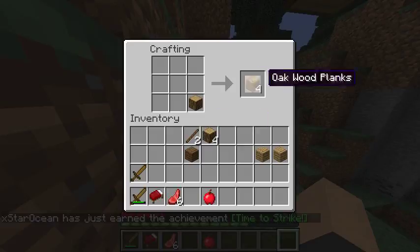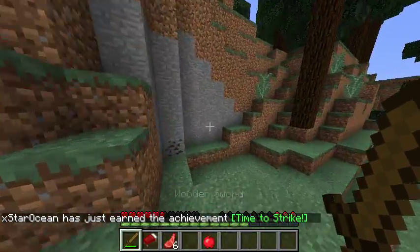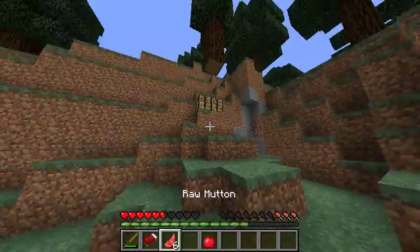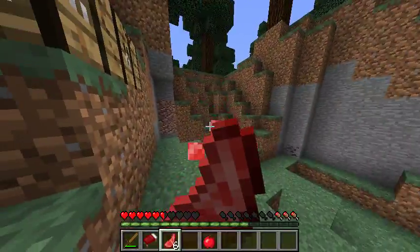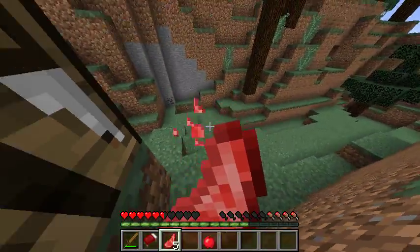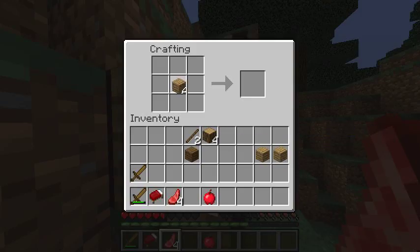Go kill a sheep. You would have to kill three sheep, and then you would get some wool. Then we craft a bed, which is three wood and then three wool on the top, but I don't have to craft it because the bed's right there.